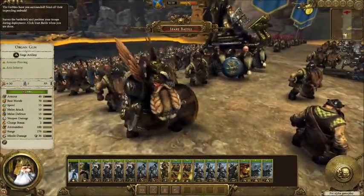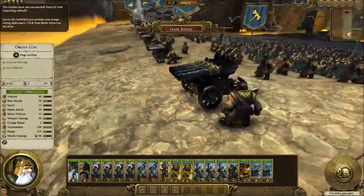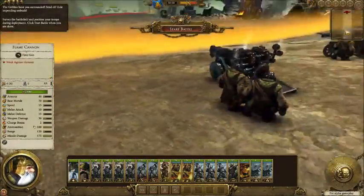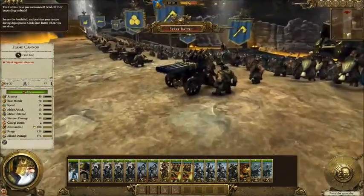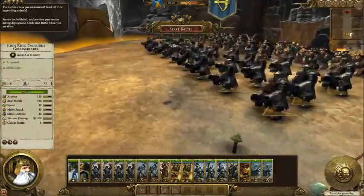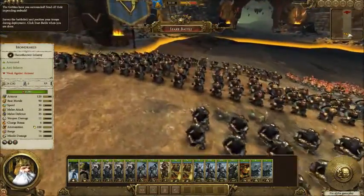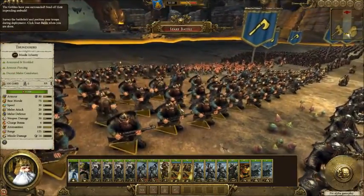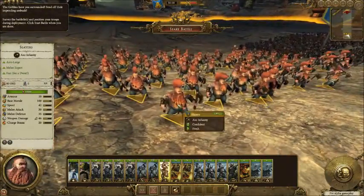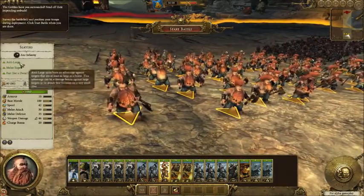We've got a Dwarf Thane here. We saw him in the cinematic video, which I think a number of people mistook him for Thorgrim on foot, but he's just a Thane — though I'm super excited to use one. We've got some great Organ Guns here and I'm glad to see that many of the units have actually been extremely faithfully recreated from the tabletop. We've got our Flame Cannons here — it's kind of funny seeing that they're deploying units of four. Here we've got Iron Drakes, which we'll go into a little bit later because they've actually changed pretty dramatically. There you've got your Dwarf Thunderers. We've got some Slayers there in the back — they've turned out as awesome as one could hope for. I wonder if it's possible to run an all-Slayer army; I certainly hope so.